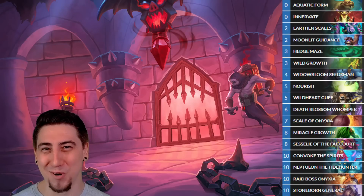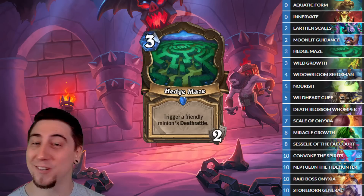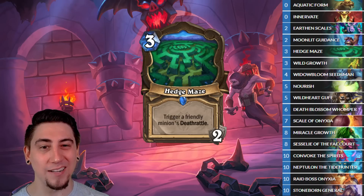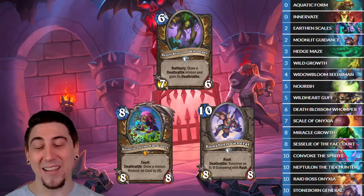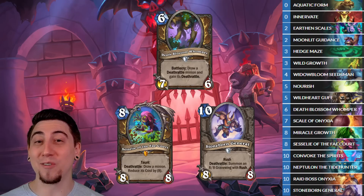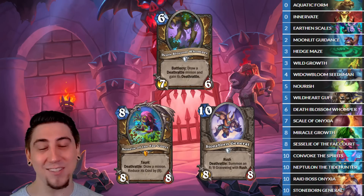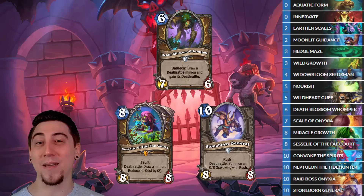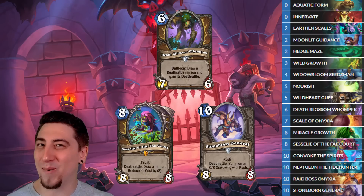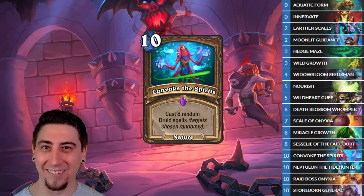The next deck is Big Druid, which has some really massive Wombo combos. We want to set up our big Deathrattle stuff using the new Hedgemage location, then ramp up to our Death Blossom Whomper, which is guaranteed to get either the Cecily Deathrattle or the Stoneborn General Deathrattle. We can activate them on the same turn using the Hedgemage. The ideal curve is ramping on turn four, playing Death Blossom Whomper on turn five to get the General Deathrattle, activating it right away for a 7-6 Deathrattle and an 8-8 Rush on turn five. If we get the Cecily Deathrattle, we can get a two-mana Neptalon or a two-mana Raid Boss Onyxia. And if those massive power spikes don't end the game, we can always polish them off with Convoke the Spirits.